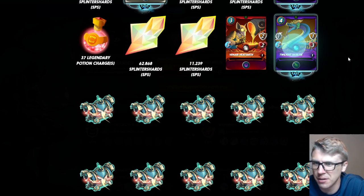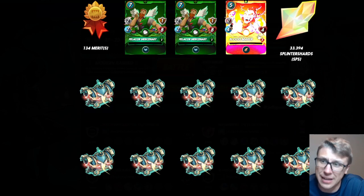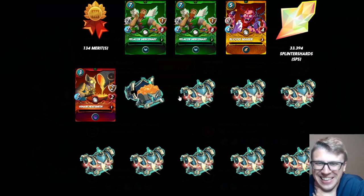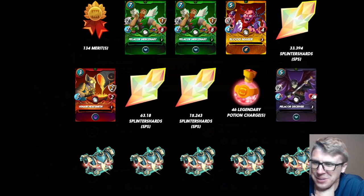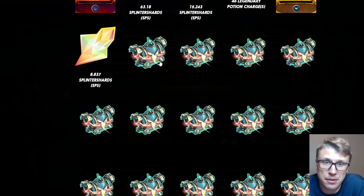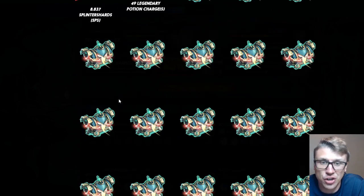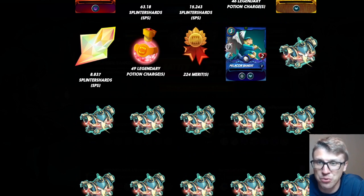No potions yet — there we go, 37 potions. Almost 63 SPS, 11 SPS, 11 SPS. Heat Smith, Basilisk, 134 merits. Common, common, common, gold common — better, but I'll take 33 SPS instead. 63 SPS, 15 SPS, 46 potions, another gold common. 8.8 SPS — is that our lowest SPS drop so far? 49 potions.